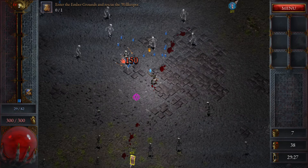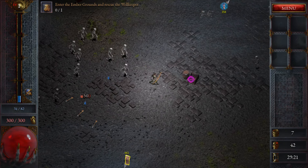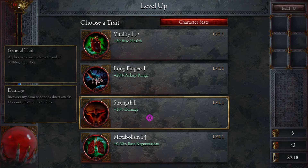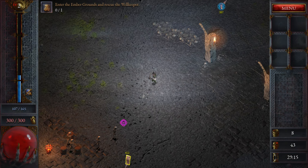With 0.3 meters per second base movement speed you'll be moving even quicker. Pick a direction — let's say we go down — and while moving I'll grab damage upgrades along the way.